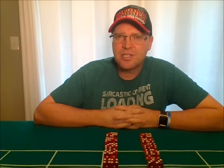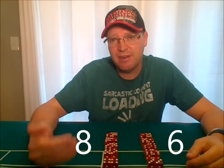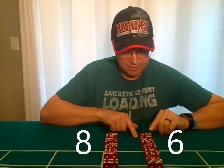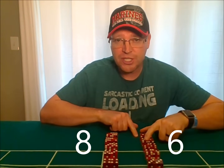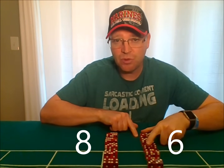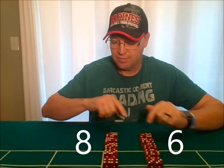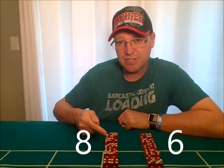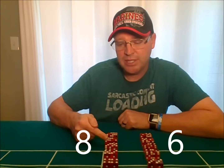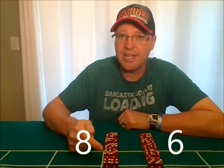The next most common numbers rolled are the six and the eight. There are five ways to roll the six and five ways to roll the eight. For the six: five-one, one-five, four-two, two-four, or double threes — called the hard six. For the eight: six-two, two-six, five-three, three-five, or double fours — called the hard eight.